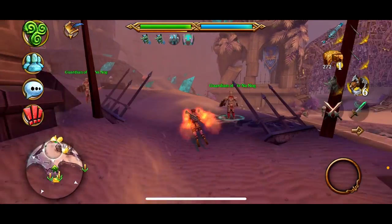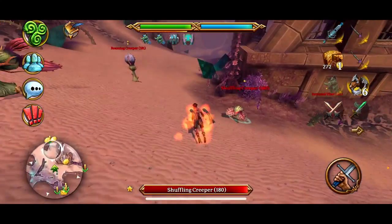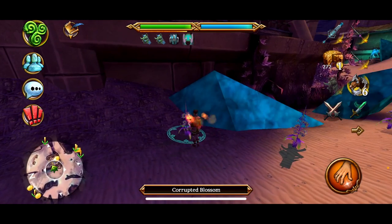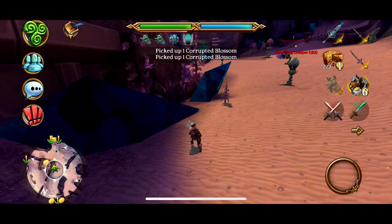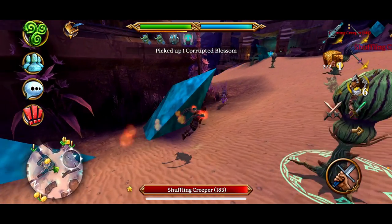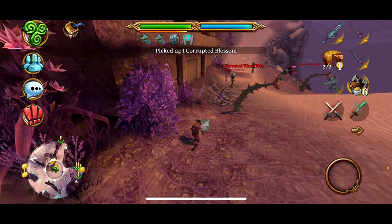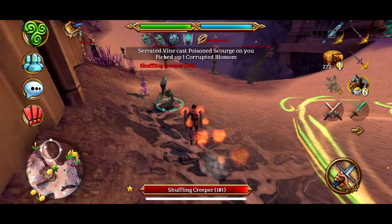The other quest I recommend doing is the Corrupted Blossom repeatable in Corrupted Gardens. It takes around 4,000 blossoms to get from level 180 to 184, after which the experience declines. That being said, it's still viable to continue doing the quest until around level 190. This repeatable levels you faster than lixing, especially if you buy the blossoms instead of farming them. As a bonus, you earn gold from doing the quest, which helps offset the expense of buying the blossoms.